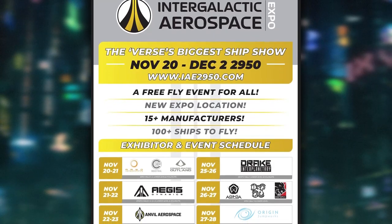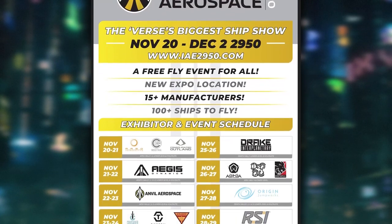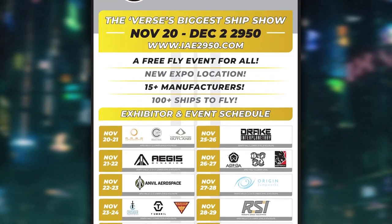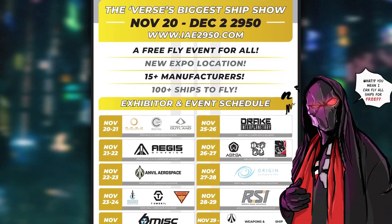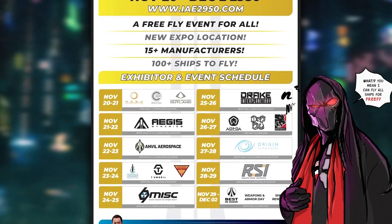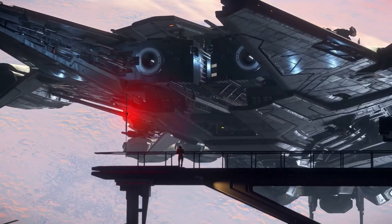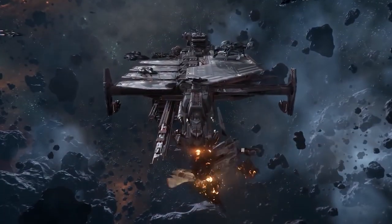One of the first things you're going to do to prepare for the Intergalactic Aerospace Expo, or IAE, is to check on the developer's website for a breakdown of which manufacturers will be shown on which day. When that manufacturer is on deck, that's when their ships go live in the standalone store. You will want to be aware of this for limited ships, such as Capital Class Vessels, for all you mad backers out there.